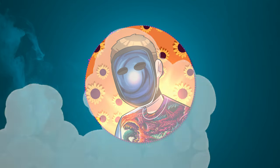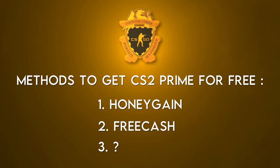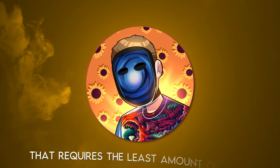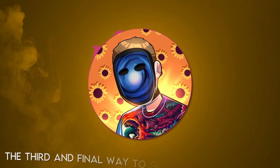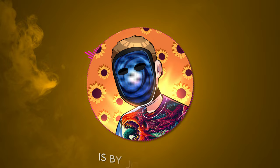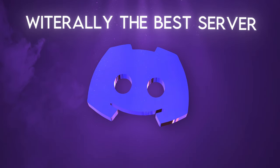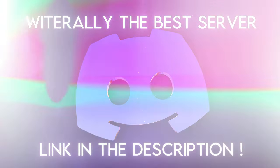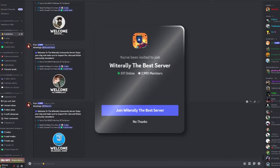Before you get out of here and start earning cash, there's one more method I want to show you. I know I said Honeygain was the method that requires the least amount of work, but this third method is even easier. The third and final way to get Prime for free in CS2 is by joining my Discord server. I'll be running weekly giveaways in there for CS2 skins and they'll almost always be worth over $15.